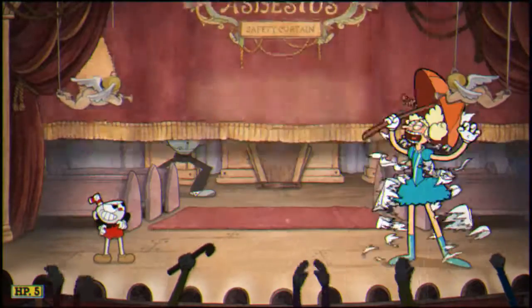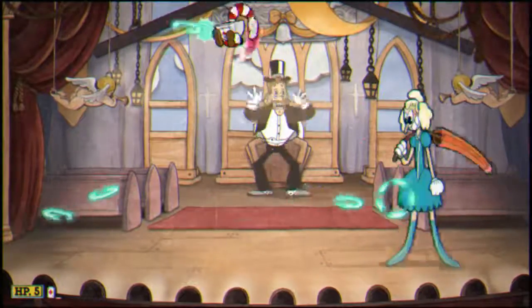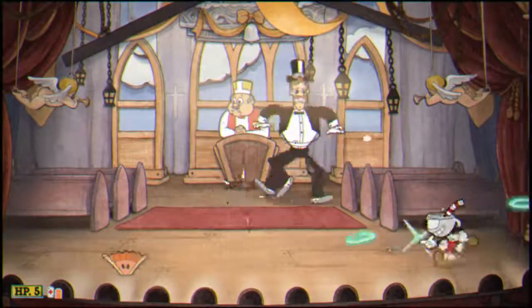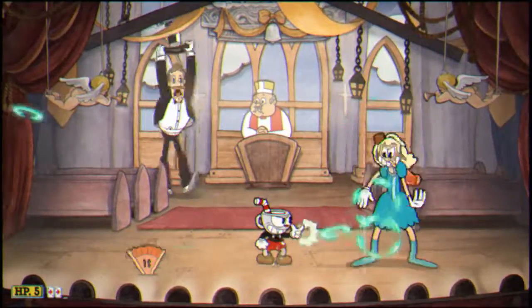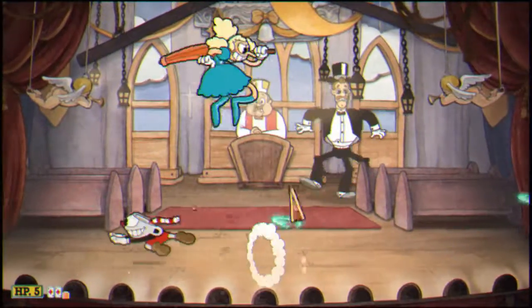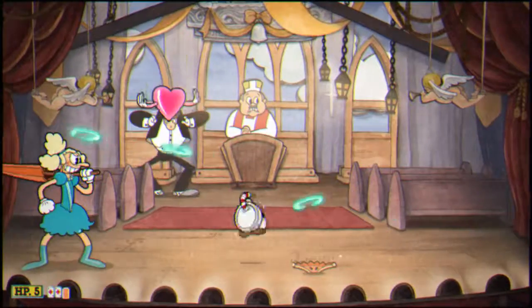Cuphead Inkwell Isle No. 3, Phase No. 1 — Sally is just going to be walking around, jumping around, and all she's really going to do is jump a couple times and launch some fans at you. She's going to blow some kisses which you can parry, and when she disappears, all you're going to want to do is just keep moving and dashing — and there's our parry right there.